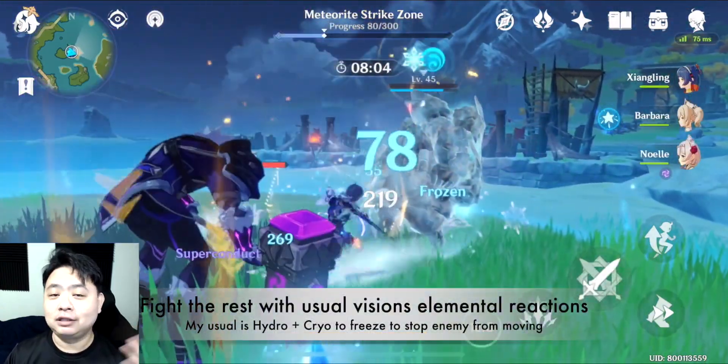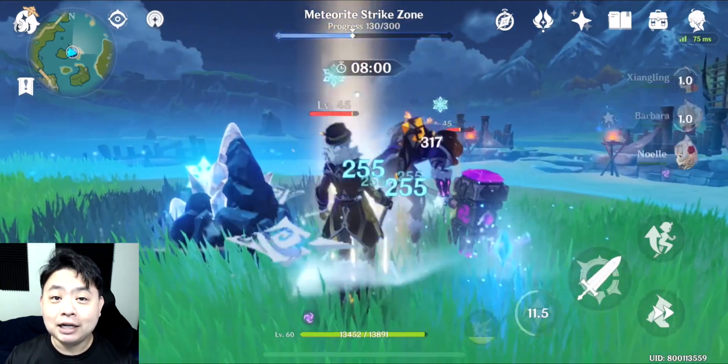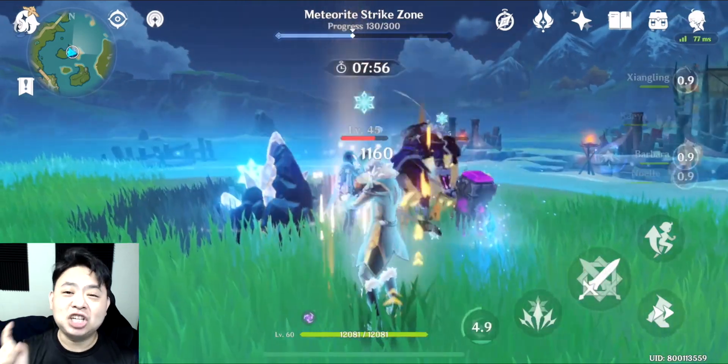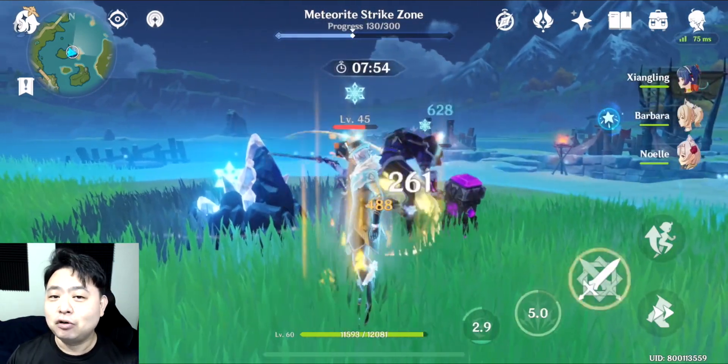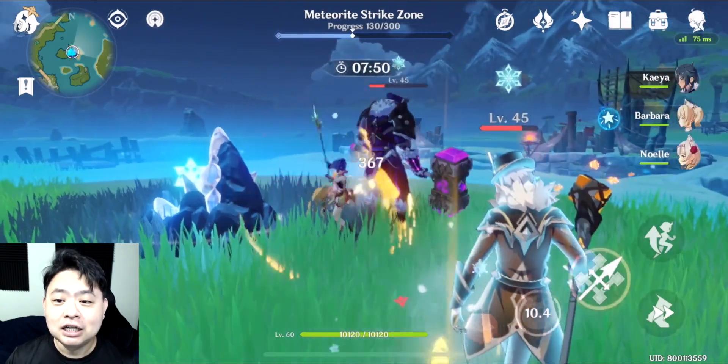Then proceed on to fight the rest of the Fatui skirmishes. All these enemy bosses are actually pretty impressive, but the key thing is to kill the healer first before you attack the rest of the Fatui bosses. That way you can actually survive.